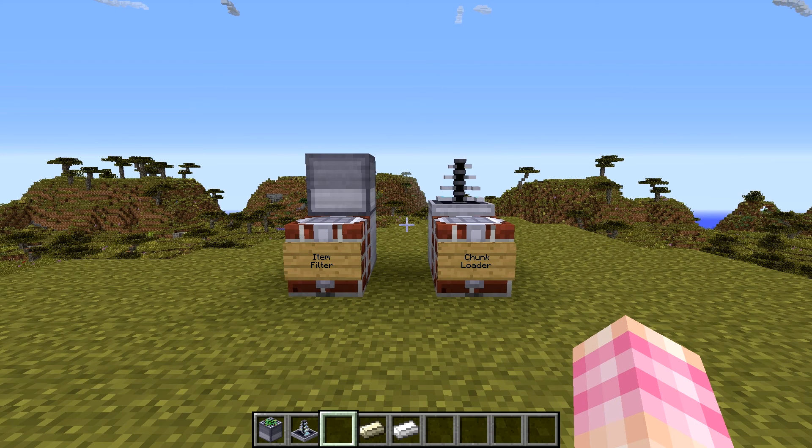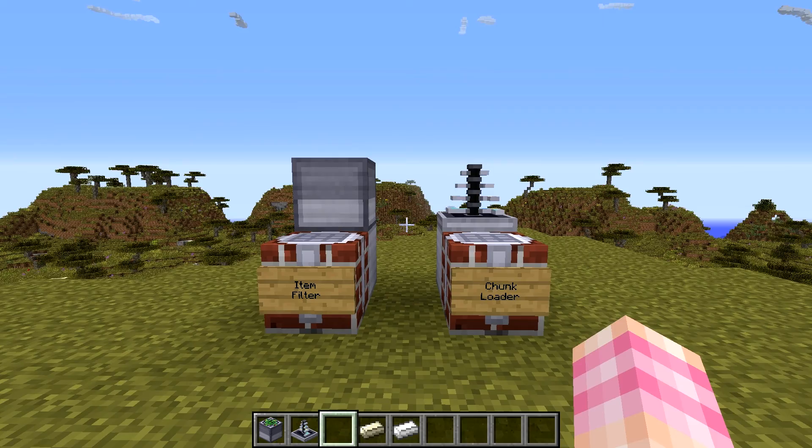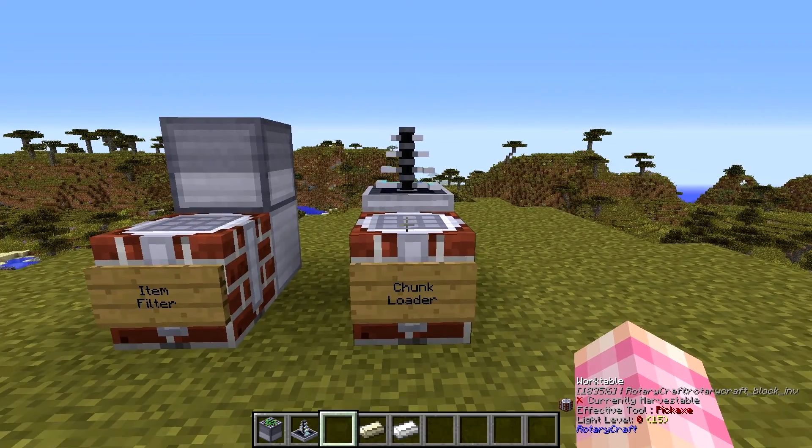Hello friends, SentinelH here and welcome back to a RotaryCraft tutorial video. Today we're going to be talking about two interesting utility blocks in RotaryCraft: the item filter and the chunk loader. Now the chunk loader you may have seen in a previous video, but we're going to take a look at both of these — how to craft them and what they're for — starting with the chunk loader because it's the simpler of the two devices.